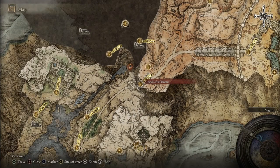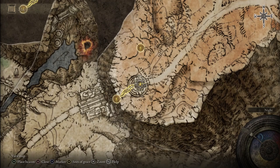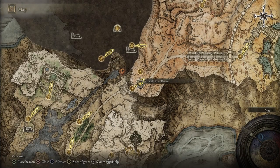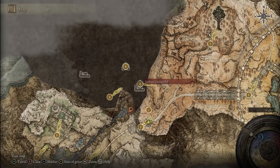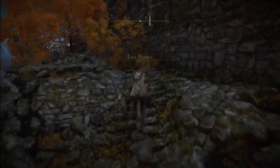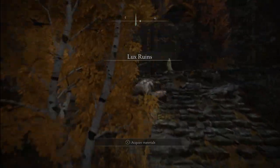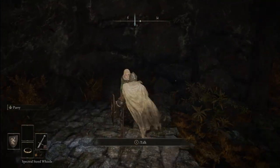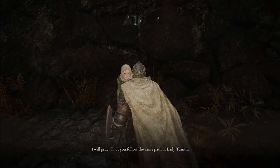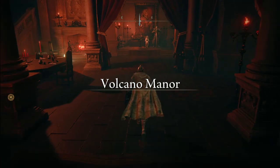Then head to the Grand Lift of Dectus and you'll have to go to the top, which requires the two halves of the Dectus Medallion. Raya should now be at the top of the Grand Lift of Dectus in the Altus Plateau. But if you cannot find her there, simply head to the Erdtree Gazing Hill grace, then head to the Lux Ruins right there directly close to the grace and speak with Raya. Take her hand and she will teleport you right to Volcano Manor.